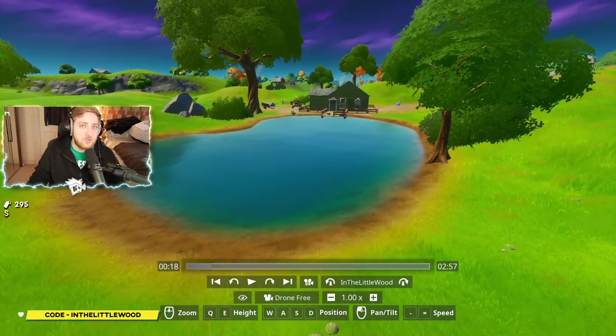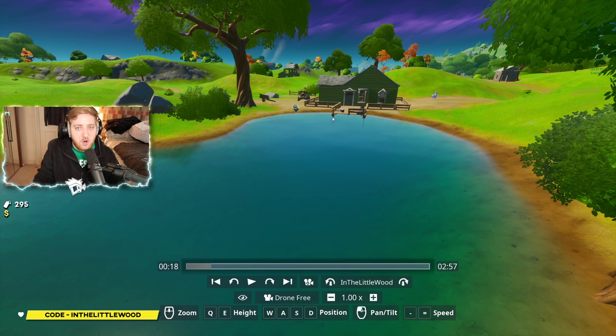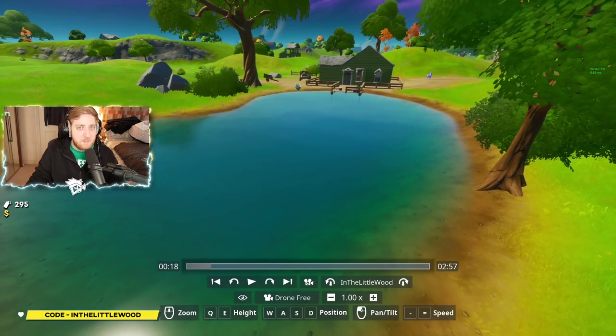Thank God it's not all done in the same match. This one makes us go to Flopper Pond, the Shipwreck Cove, and also the Yacht — because obviously the Yacht is Meowsels' little base, and of course this week are Meowsels' challenges.